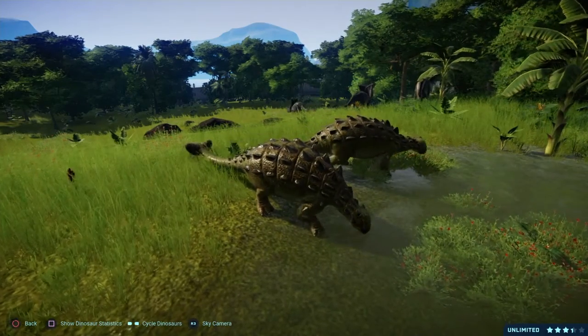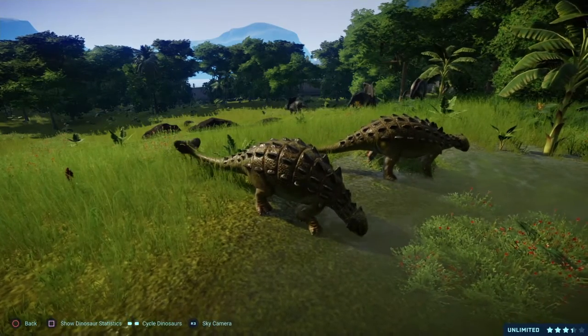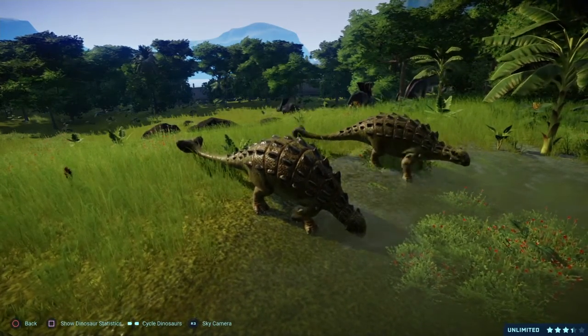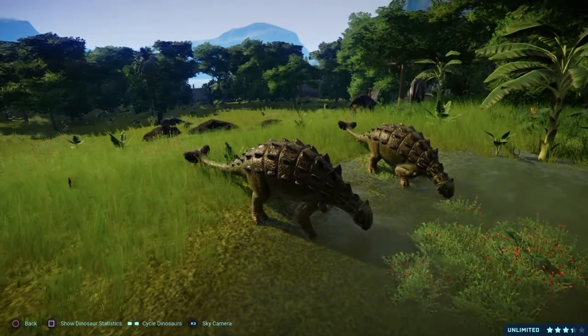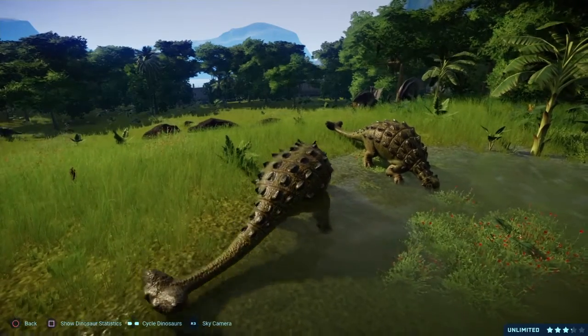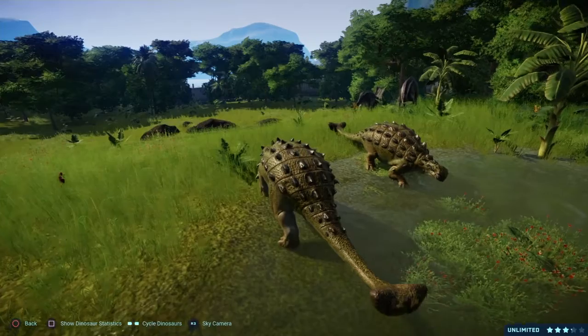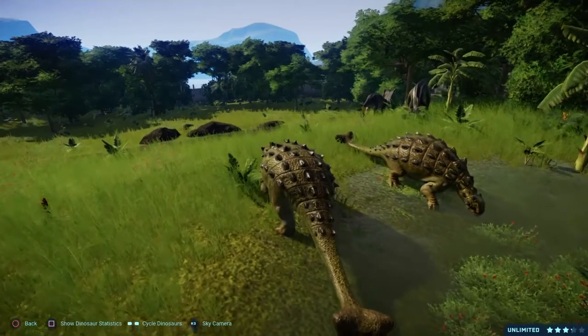Continuing forward, the name Euoplocephalus means well-armored head. Its diet was herbivorous, as you can see from the other surrounding species. It had a length of 5.5 meters, or around 18 feet, and it weighed about 2.8 tons, which is roughly 5,500 pounds.